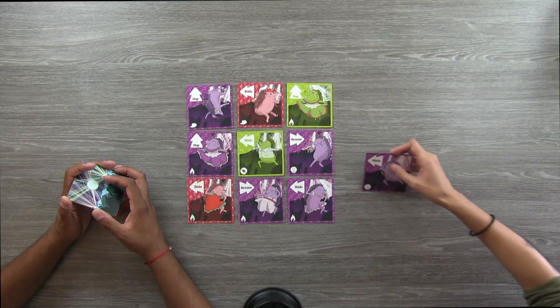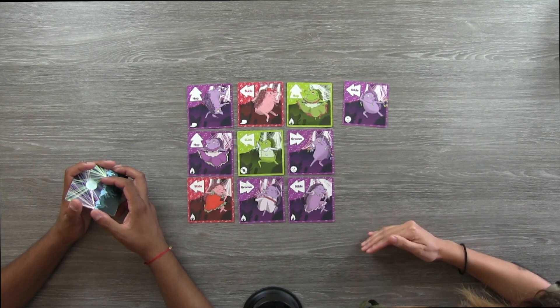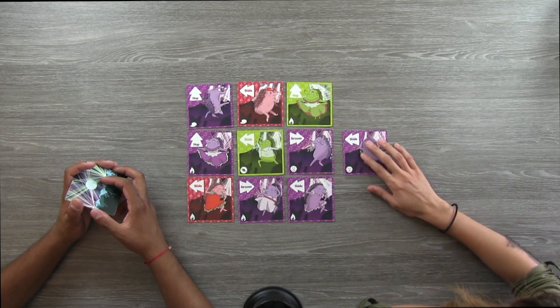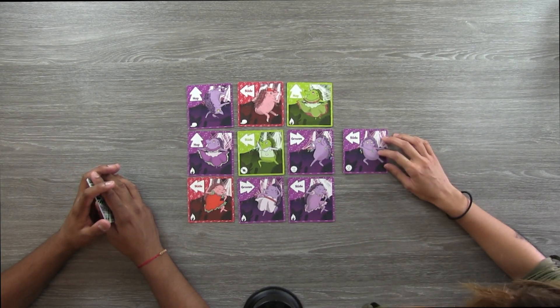To set up the game, you set up the dance mob, which is the 3x3 grid. Each player also has a hand of seven cards. On your turn, you take one of those seven cards and play it onto the table along the grid, and depending on which card you play determines which part of the grid your card goes to.